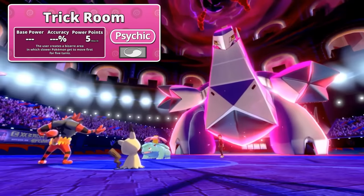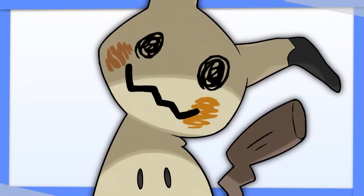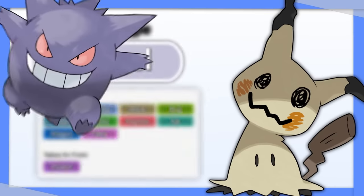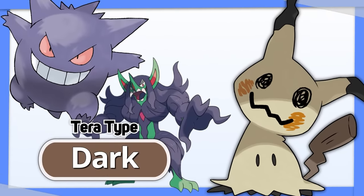Mimikyu: stopping Mimikyu from getting Trick Room up was already very difficult, but with Terastalizing it's borderline impossible. Tera Steel allows Mimikyu to be extremely bulky with tons of resistances, but if you're really worried about Ghost types or Prankster users, Tera Dark is a good alternative.